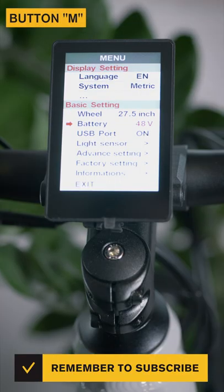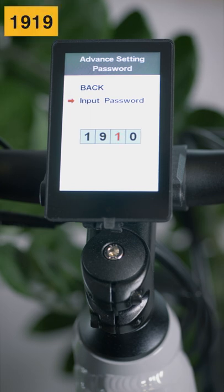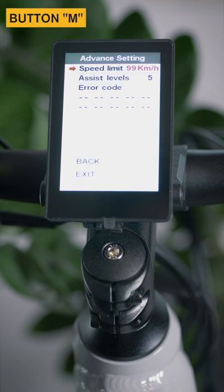In the basic setting, navigate to advanced setting and press M. Select input password, press M and enter 1919 or 0512, and press the M key again.